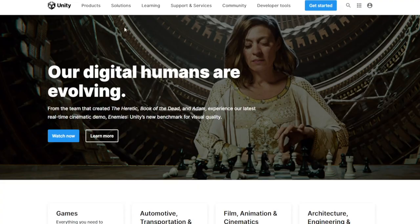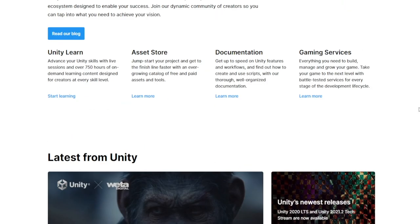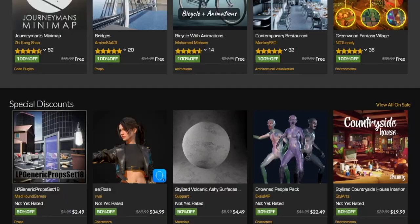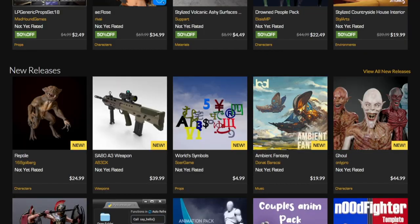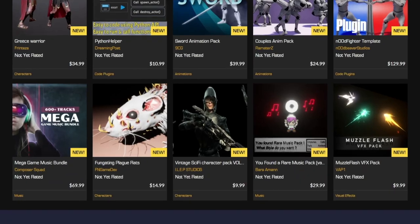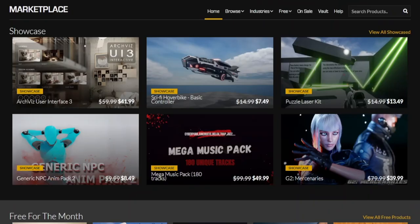Regardless of whether you're using Unity or the Unreal Engine, the first earning opportunity is quite obvious — developing your own video game. But it takes time, it's pretty difficult, and to be 100% honest, it may not even be the most profitable way. Creating these video games takes a lot of time, dedication, and effort. And even if you have the best game out there, if you don't know how to promote it, you're still not generating any money.